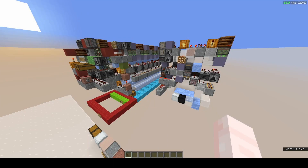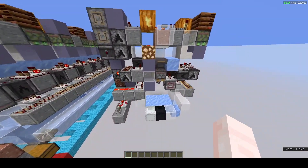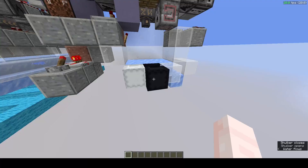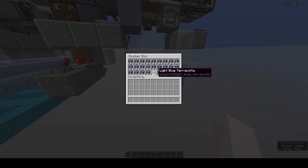Hello, this is just a quick showcase for my shulker box merging array. Shulker box merging is a concept developed by Palapala. What it is, is where you take two partial shulker boxes and merge the two together to try and create one whole.